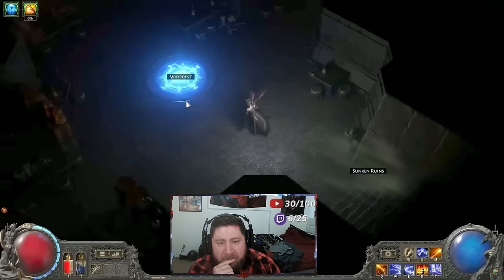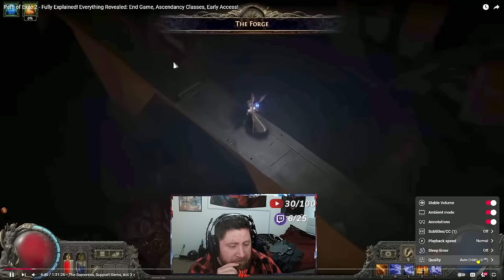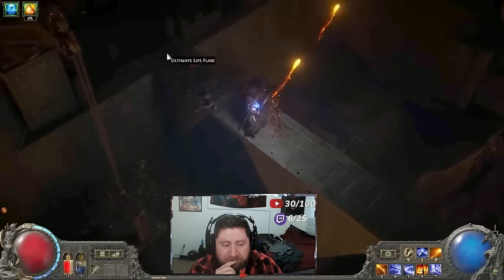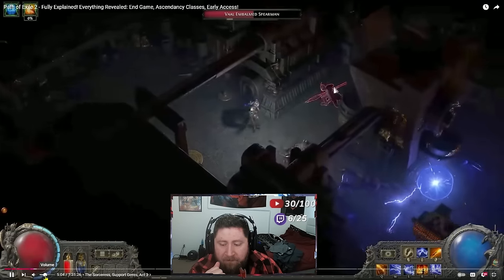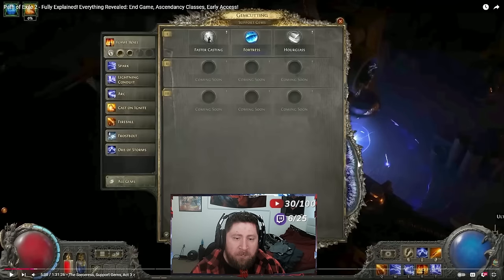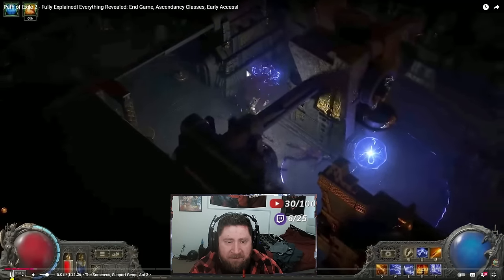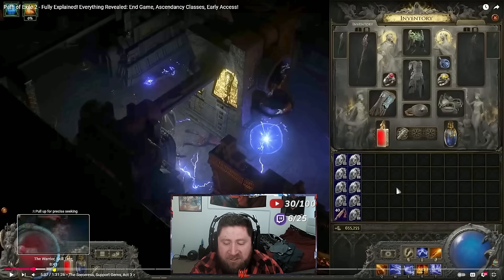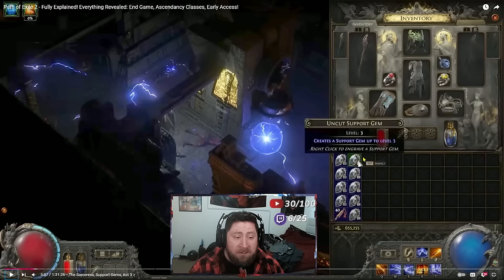One of the other character development areas in PoE 2 is support gems. We talked about this in another video — you can see there are tiers here. Once you find uncut gems, you can see this is a level three — it creates a support gem up to level three. You'll find higher level uncut support gems as you progress. The higher the level, you can either make a gem a higher level or level up a current gem. In PoE 2 you get them by finding an uncut support gem.